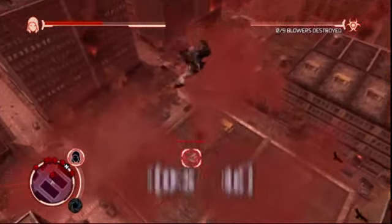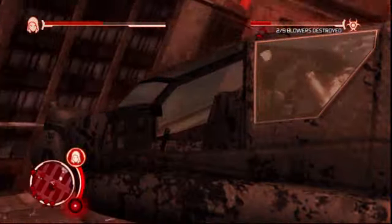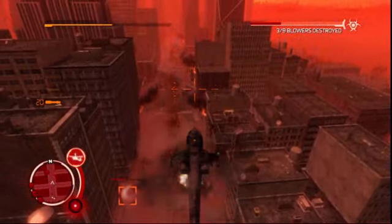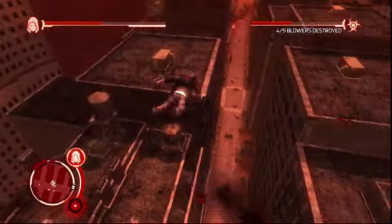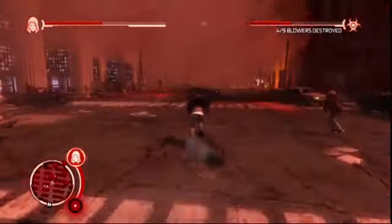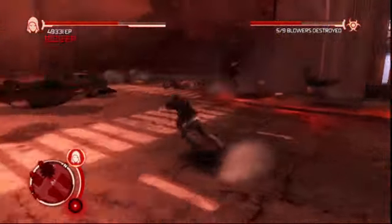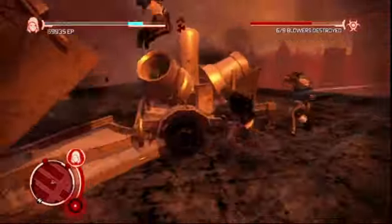The next mission type we're showing here is disable. The military has deployed new technology through the city to try and take out some of the infected, and you're trying to destroy them. The cool thing about this mission is it shows how we've designed many of the scenarios in the game to really set up a general scenario and then let the player decide how to solve the objectives. You've got all these tools at your disposal in the abilities that Alex Mercer has. You see all the varied techniques that the player is using to take out these different pieces of equipment.